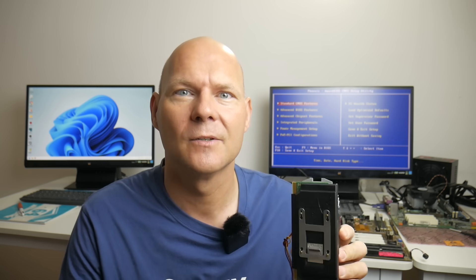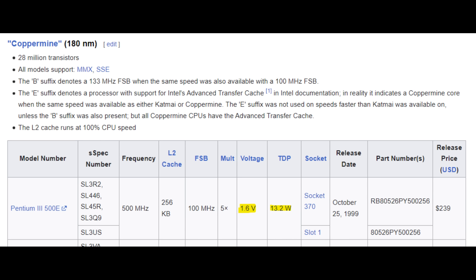Pro tip number one, especially for those who want to build a Pentium 3 system: you can get two versions of the Pentium 3. One is built on the older 250 nanometer process and uses around 2 volts of core voltage. Contrast that with the Coppermine core, which runs at around 1.6 volts and consumes much less power. For the same 500 MHz Pentium 3, the older Katmai core consumes around 30 watts whereas the newer Coppermine only around 13 watts — quite some power savings.